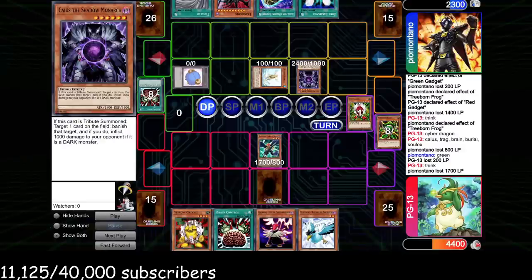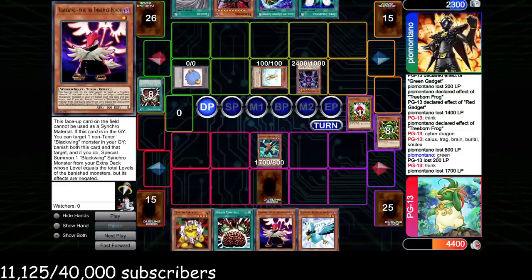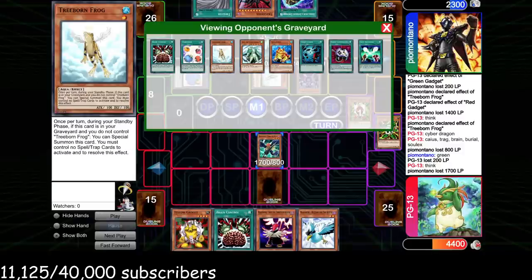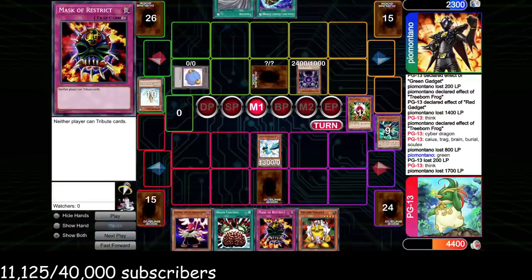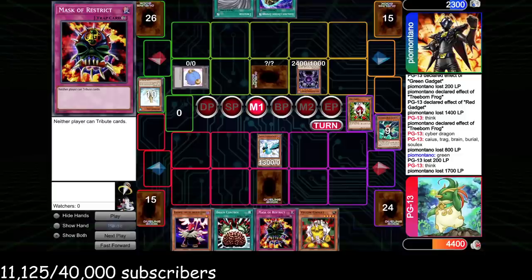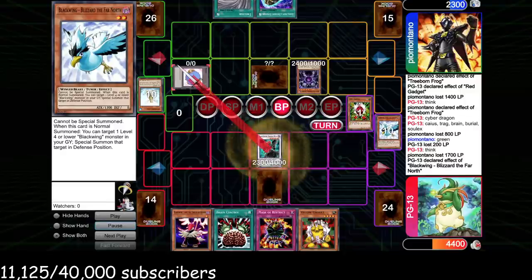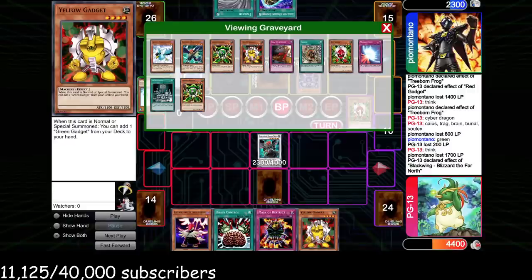Either way he's basically forced to play into Kalut or Icarus, whichever he wants to play around. If he plays around Icarus it's slightly better — he can attack with Caius and run over Bora — but either way he has no way to stop the Armed Wing coming next turn and no way to get rid of this token since Scapegoat tokens can't be tributed. He Soul Exchanges targeting Bora, sacrifices Treeborn, tribute sets Tragodia, passes — can't attack due to Soul Exchange. We summon Blizzard, Special Summon Bora, Synchro into Armed Wing, and go for the game shot.